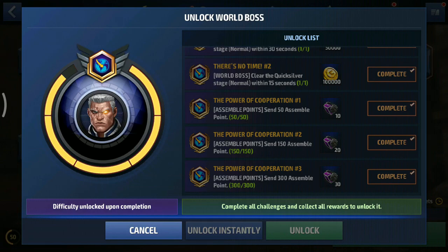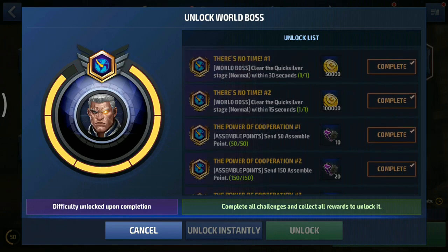You need to send a total of 300 assemble points. You can send 500 assemble points per day, so this is gonna take you a day. These 3 missions are gonna take you 1 day, as long as your friends list is maxed out - meaning you have all 50 friends in your in-game friends list, not Facebook friends.